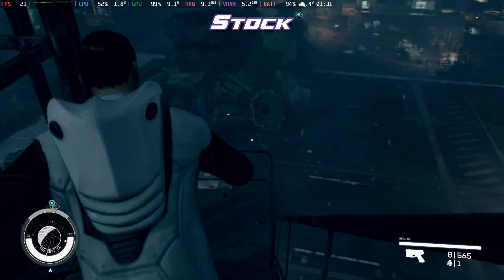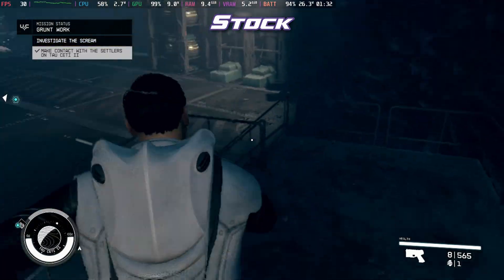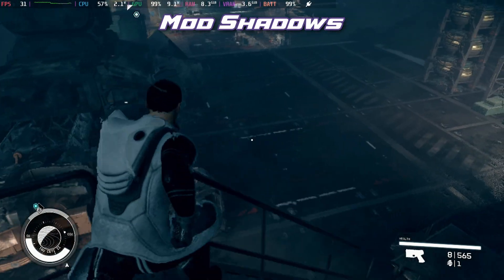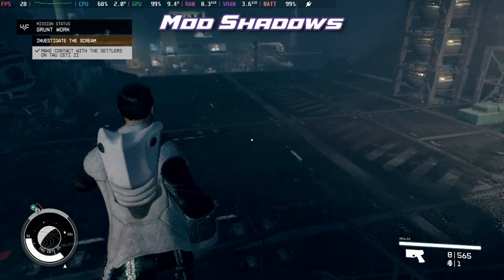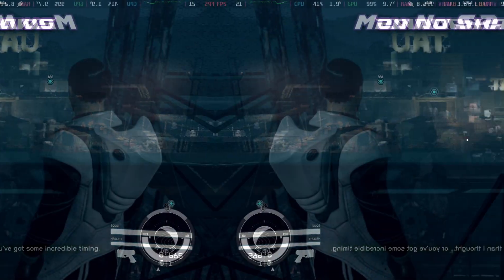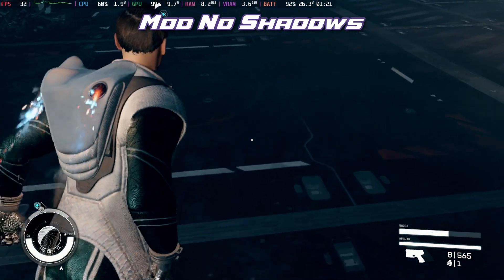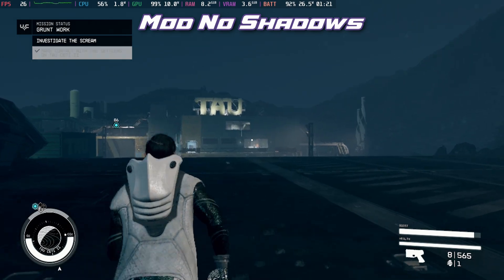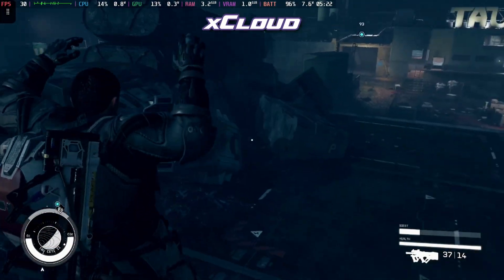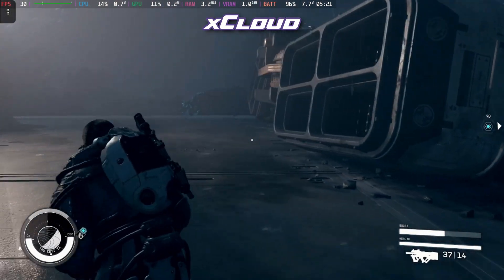On stock, this did dip under 20 frames per second very briefly with some of those loading spikes, and it bounces between 20 and 30 quite often. With the shadows on with the other mods, it does dip low into the 20s, but it stays a fair amount higher and still looks very good. With the mod with no shadows, pretty much the same as mod with shadows, though it sticks a little bit higher and breaks 30 occasionally. Xbox Cloud Gaming holds that 30 frames per second a lot more clearly without any of the granulation or oscillation we're seeing with FSR on the local versions.